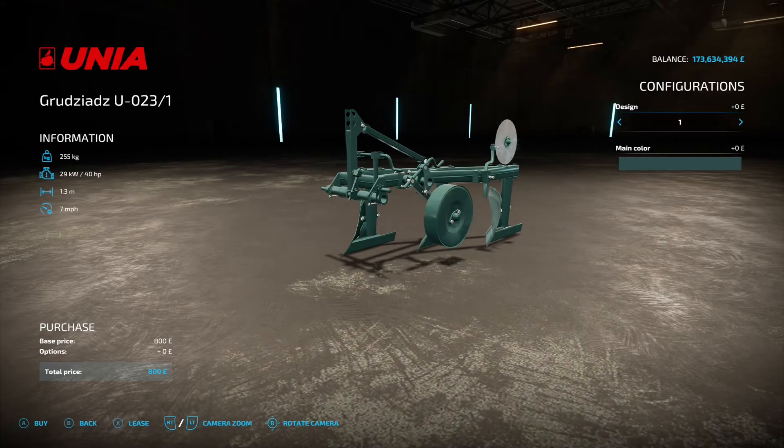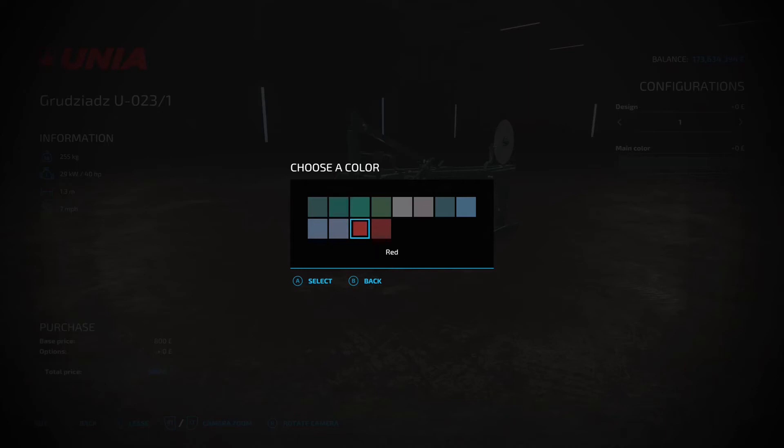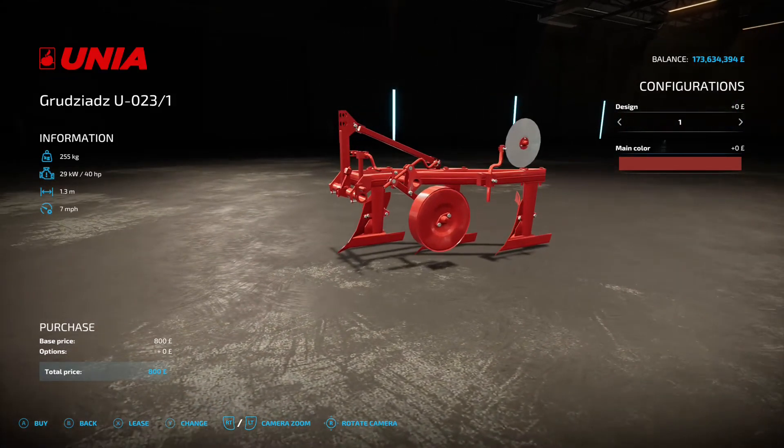Next up is the Unia Gradziad U023 - again apologies for the pronunciation - 2.54 megabytes on the download. Found under plows, it requires 40 horsepower from your tractor. Working width is 1.3 meters - even smaller than the roller! 7 mph working speed, 800 to buy - nice and cheap. Options are design one, two, and back to one, plus main color. 1.3 meters... dear oh dear.